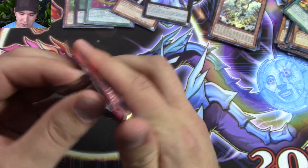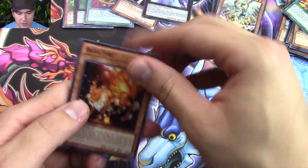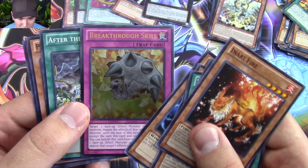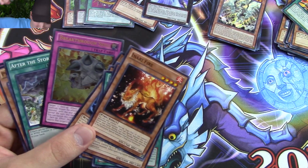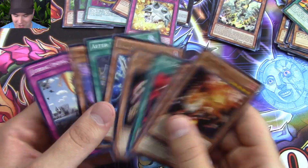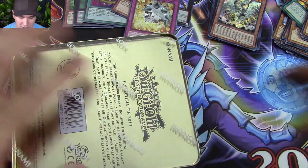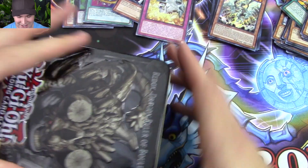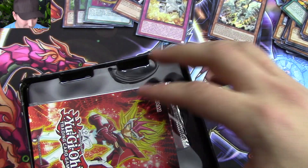Thank you guys. Please post a comment below letting me know what your favorite Yu-Gi-Oh card that we pulled out of these two tins was — that would be greatly appreciated. We pulled an Ultimate Rare Breakthrough Skill! How cool is that? That was super lucky. This is going to be a super awesome opening, I can already tell. I was actually looking for an Ultimate Rare Breakthrough Skill, so that was like super fortunate. Already got a Master of Blades and an Ultimate Rare Breakthrough Skill — incredible.